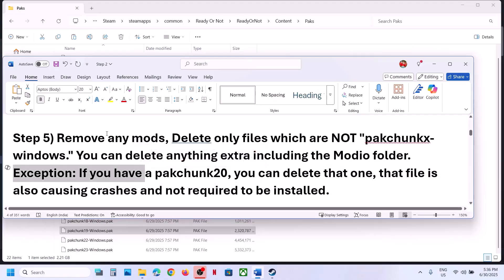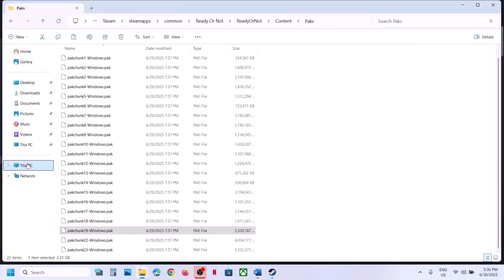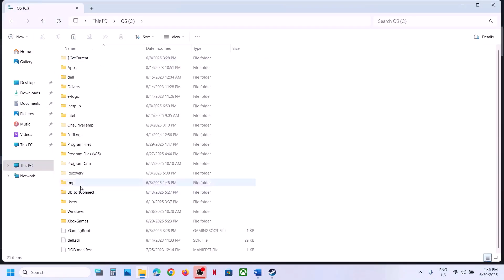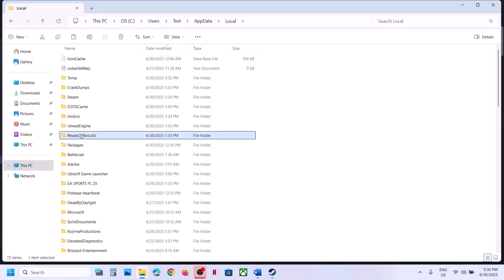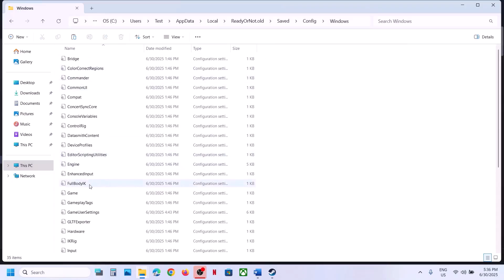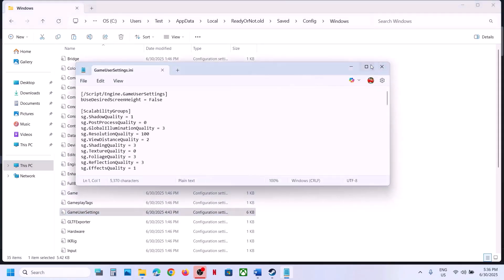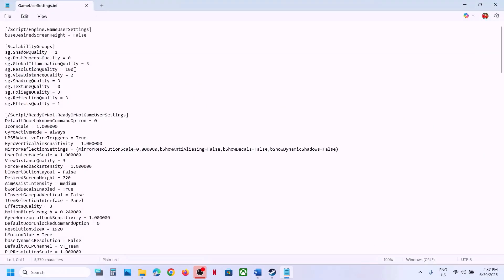The next step is to set resolution quality to 67, 50, or 58, and also turn off DLSS frame generation and FSR. For this, go to C drive, Users, username, AppData, Local, open the Ready or Not folder, Save folder, Config folder, Windows folder. Here you can see GameUserSettings — open this file. Find resolution quality; it may be set to 100.